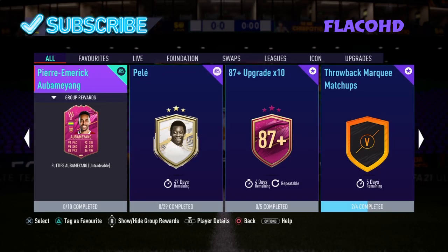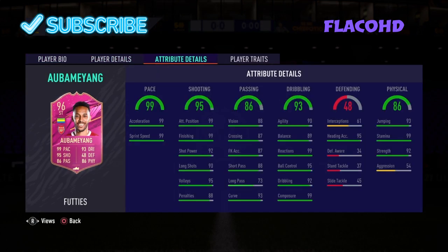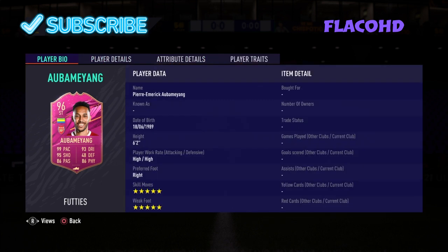Yo guys, welcome back to my channel. Today I'm going to show you guys how to do the Bamiyang footie SBC. He does have 5-star 5-star with incredible stats across the board, and he does have the solid player, finesse shot trait, and outside the foot shot trait. So yeah, let's get into it.